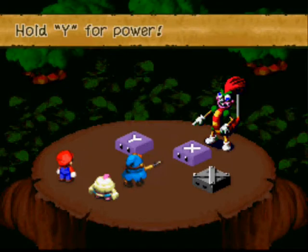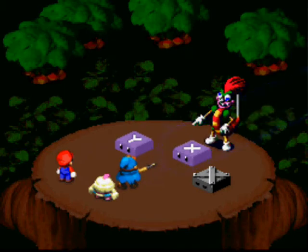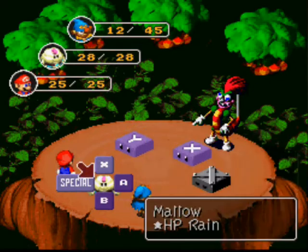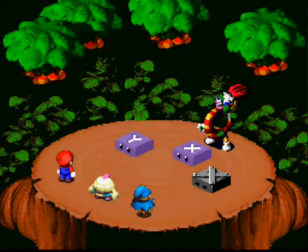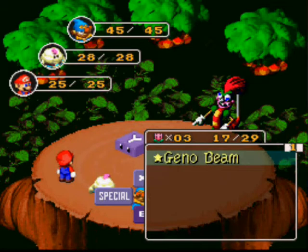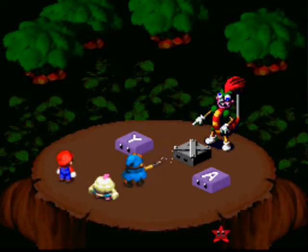Looks like we're just gonna heal with Mallow this time. Since Y is unlocked, you want to get as much damage as you can with the jump. When the X button's locked, be cautious about how much FP you're using, because you always want to make sure you have enough to use HP Rain if necessary.